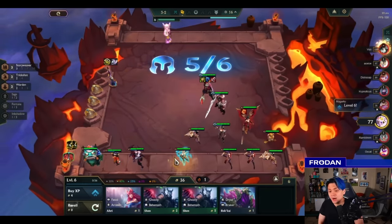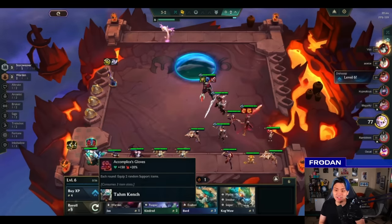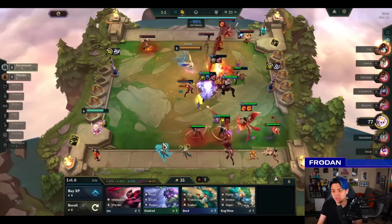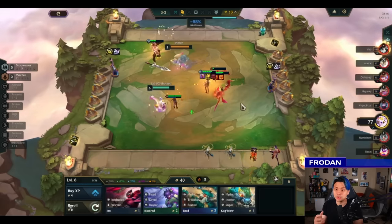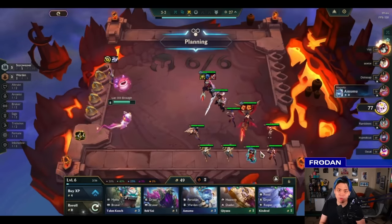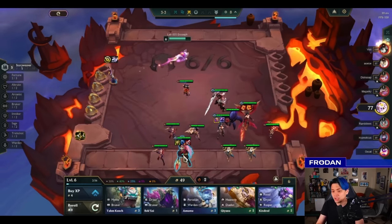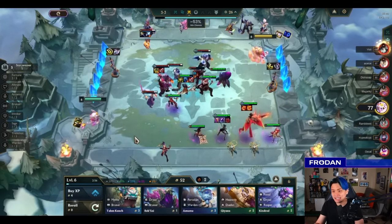We end up choosing Accomplice and get that extra gold. Now we're going to level and roll a little — going back to what we talked about: being willing to roll at levels 6, 7, and 8. He recognizes that if he can roll and hit things like a five-Storyweaver, it'd be really good. He also put Thieves' Gloves onto a unit on the bench to see what the items would be first, which might determine who he puts it on for positioning purposes. In this set, Thieves' Gloves items are locked per each round — so you know if you put this item onto a bench unit, it's going to be guaranteed those specific items. That's different from previous sets, so you can put Thieves' Gloves on a bench unit, see who it's good for, and get that one extra round advantage.